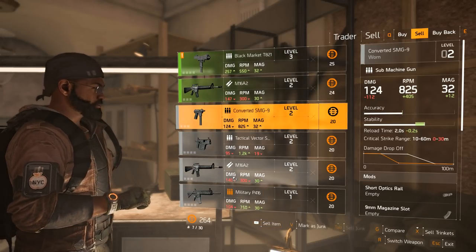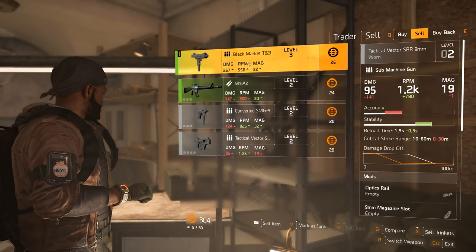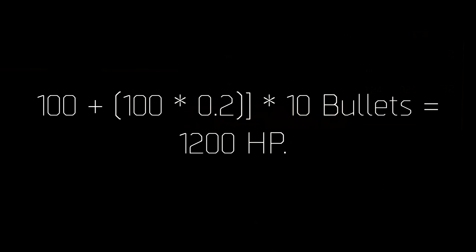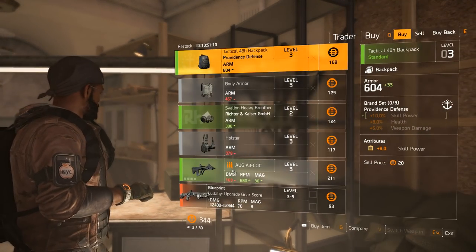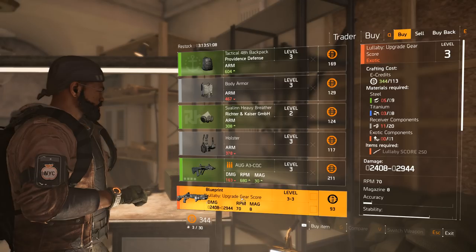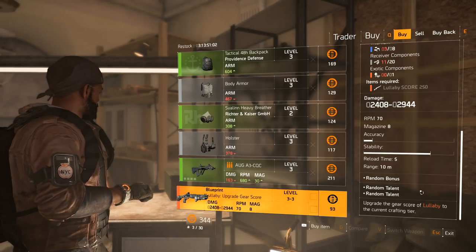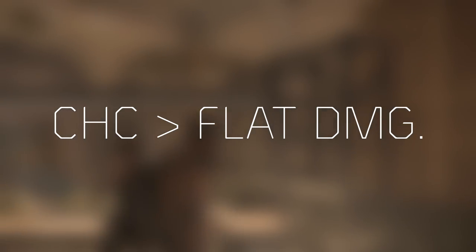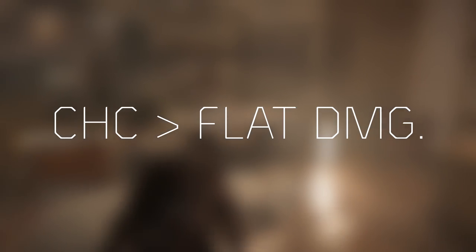In some cases it may be more beneficial to take critical hit damage over flat weapon damage. Using the earlier example, if you got 20% flat weapon damage instead of 20% of your bullets landing critical hits, your total damage output would be 1200 HP instead of 1400 HP. This is theoretical, but it shows the benefit of critical hit damage. I would advocate that you prioritize critical hit damage first, and if you have remaining rolls, flat bonus weapon damage will come in handy.